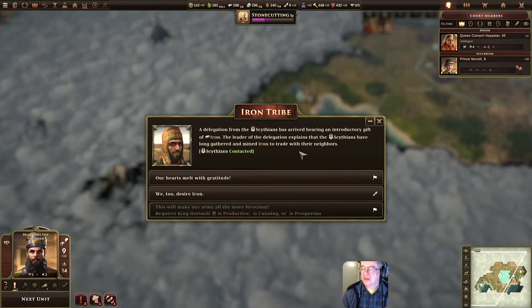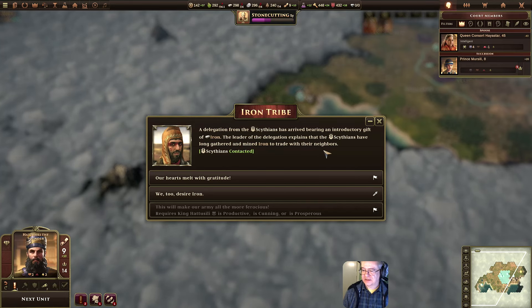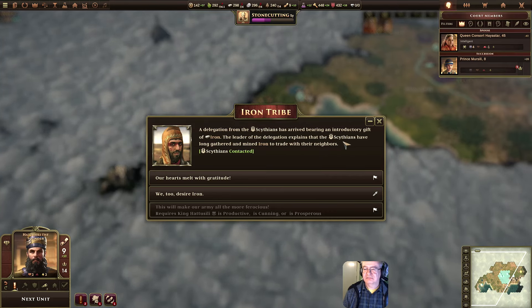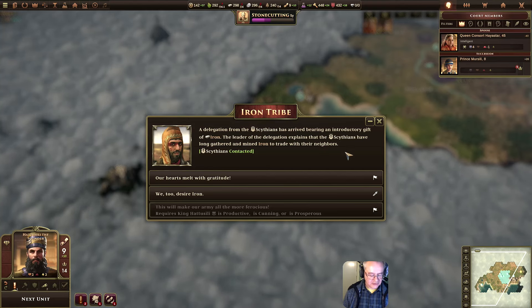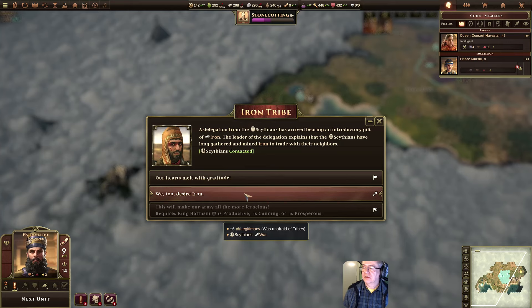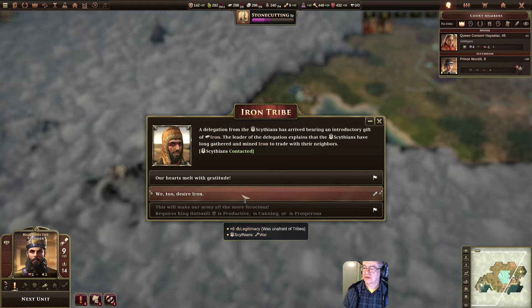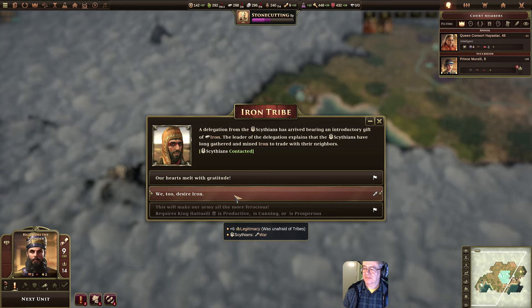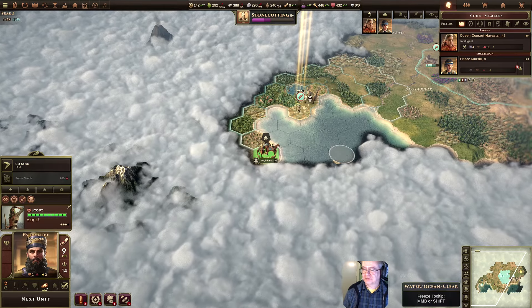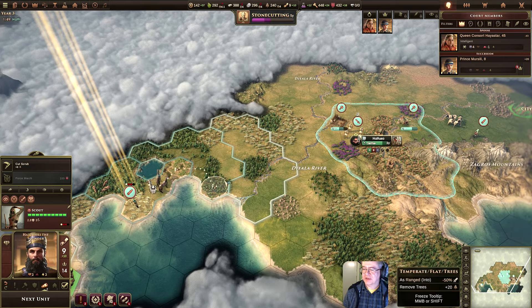A delegation from the Scythians has arrived bearing an introductory gift of iron. Their leader explains that the Scythians have long gathered and mined iron to trade with their neighbours. Our hearts melt with gratitude — maintain the initial truce. I don't want to go to war. Grateful — and we'll see how it goes. I'll maintain the truce with these people until they become a nuisance.